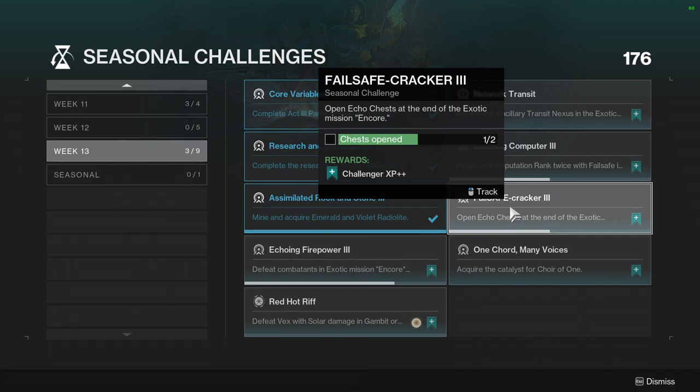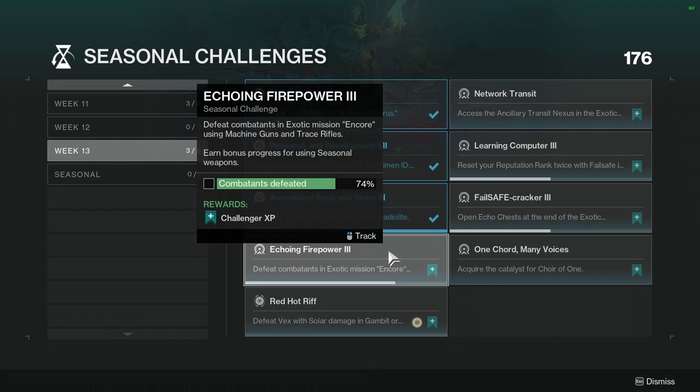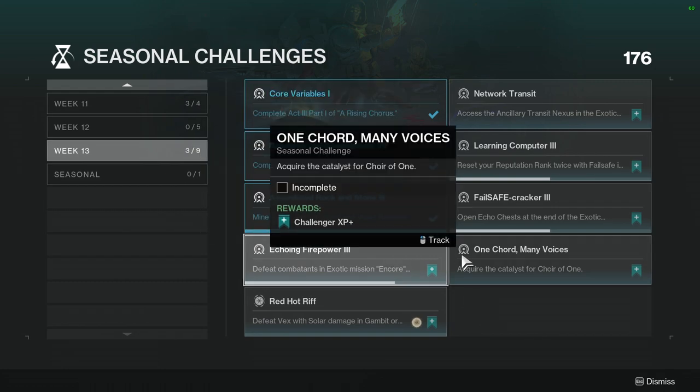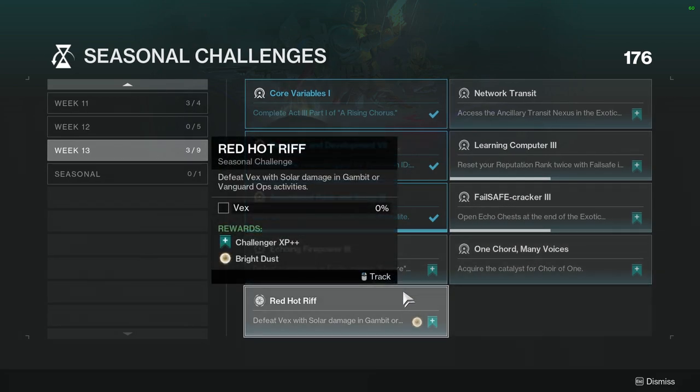Open the Echo Chest at the end of the exotic mission Encore — I've already done it, it was really cool. I'm probably going to make a video on it. It was the easiest exotic mission I've ever played. Defeat combatants in Encore using machine guns and trace rifles; earn bonus progress for using seasonal weapons. Those are literally the new weapons we're getting this act, so this one's not hard. Acquire the catalyst for Choir of One — I think you have to do it on expert. Red Hot Riff: defeat Vex with solar damage in Gambit or Vanguard activities.